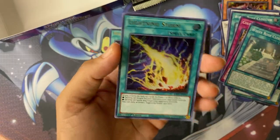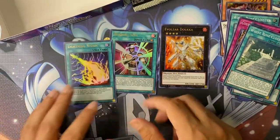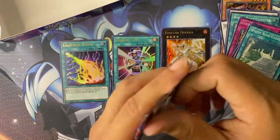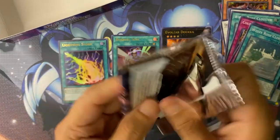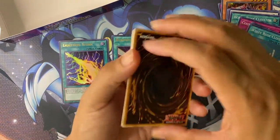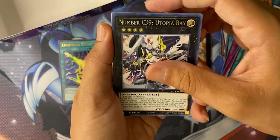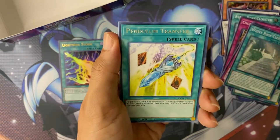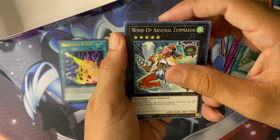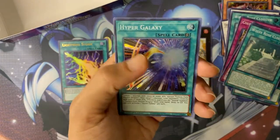We got it guys — we pulled an ultra rare Lightning Storm! Not bad, this makes up for the Phantom Rage box. Last pack — can this be a collector's rare? Risk Keeper Spy, Number C39 Utopia Ray, CW Ultimate Shield, Pendulum Transfer, Pot of Duality, Wind-Up Arsenal Zenmaioh — and no collector's rare, just a Hyper Galaxy.